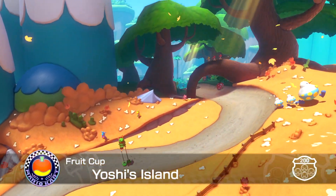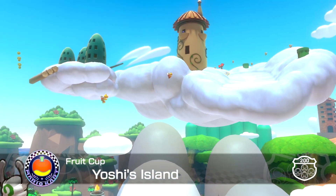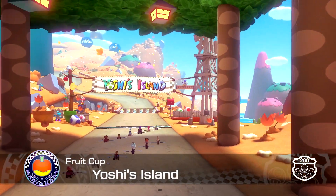For the last race of the Fruit Cup we have Yoshi's Island. This is the new map that everybody was freaking out about — there's a new map based on Yoshi's Island. And we got the new character, Birdo.